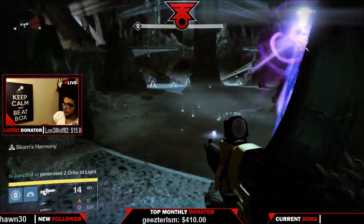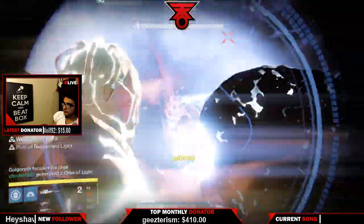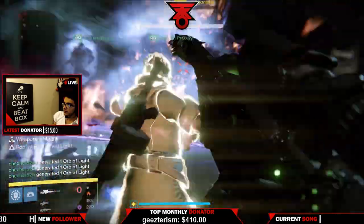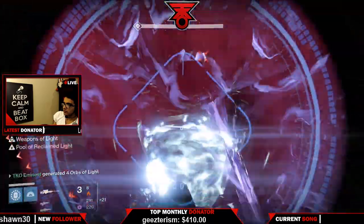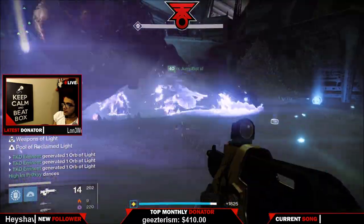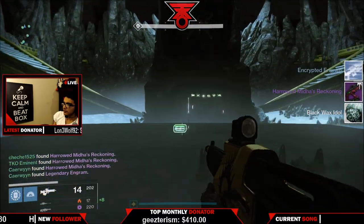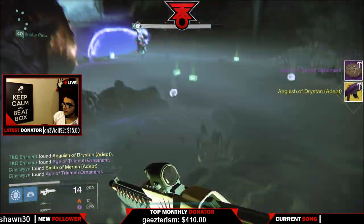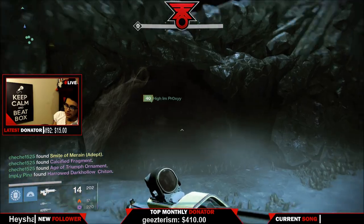Same mechanics as the Warpriest here — you want tethers, high impact snipers. A Black Spindle does wonders during this part, and Sleeper Simulant will always be a go-to weapon. Know how to get his gaze: you want to be on his backside, have your team grab his attention on the other side, and be sure to kill adds in between each round. Pick up the gaze when there's five seconds or less — don't wait till the last second, because sometimes it doesn't register and it can get glitchy. You will get exotics from this part of the raid.